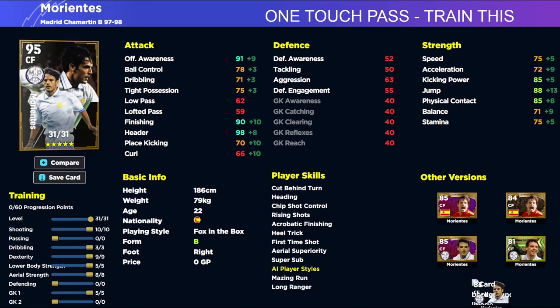The second build of Morrientes definitely needs One Touch Pass — his low pass is so low that it's essentially a must. This build is slightly different: we've gone more into shooting, jumping, and aerial strength while bringing down his dribbling, because we don't need dexterity to be highly trained. Once we have 90 offensive awareness and 90 finishing, we're turning this card into a battering ram in the air — an absolute beast for first time headers and first time volleys. Get the ball to his feet, bang stunning shots. Stunning shots are so overpowered that they let you use slower, big physical players like a fox in the box, anchor, or target man.